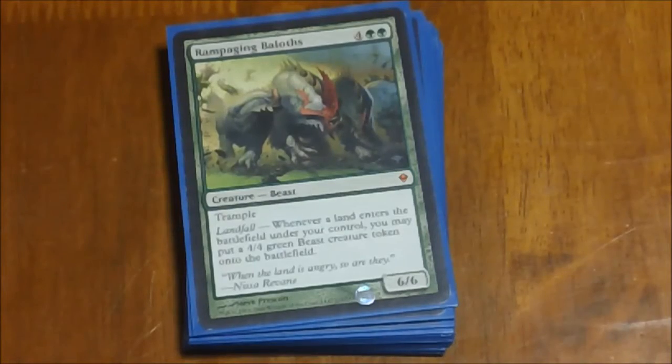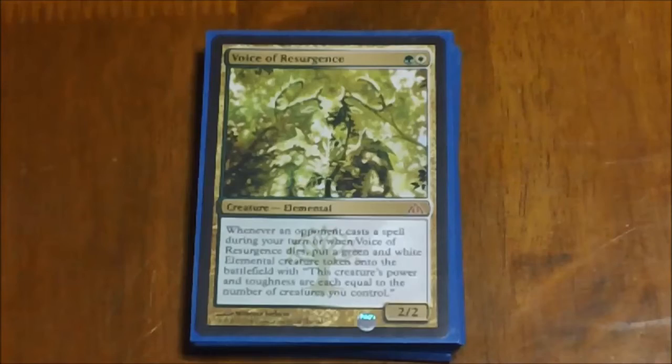Next we have Rampaging Baloths — pretty much another decent staple in any green deck. A 6/6 trampling creature for six mana is pretty standard, but the Landfall ability is what really pushes it over the top: every time a land enters the battlefield under your control, you're getting another 4/4 beast token. Voice of Resurgence — everybody out there probably already knows what this card is. Basically it's protection on your turn from your opponents. If an opponent casts a spell during your turn while this creature is on the battlefield, you get a big elemental token with power and toughness equal to the number of creatures you control.